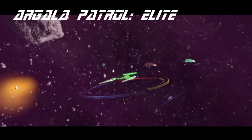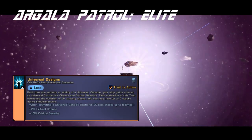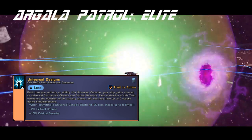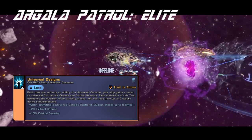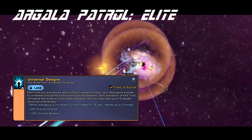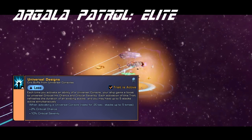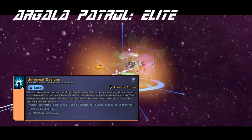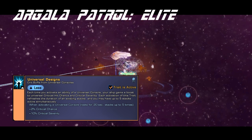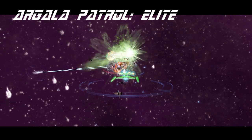The trait, Universal Designs, is one I've already done an entire video about, and I'm happy to say it was patched in our favor. Using universal consoles gives you a stack that provides 2% crit chance and 10% crit severity for 20 seconds, and it can stack up to five times for some very high buffs. Once you have your stacks, you only need one console activation every 20 seconds to refresh all of them. There are multiple consoles that can do this, such as the Emulating Phaser Lance and the much cheaper but less useful Repair Platform. It's a great trait, but it does require an additional console to make the most of it.